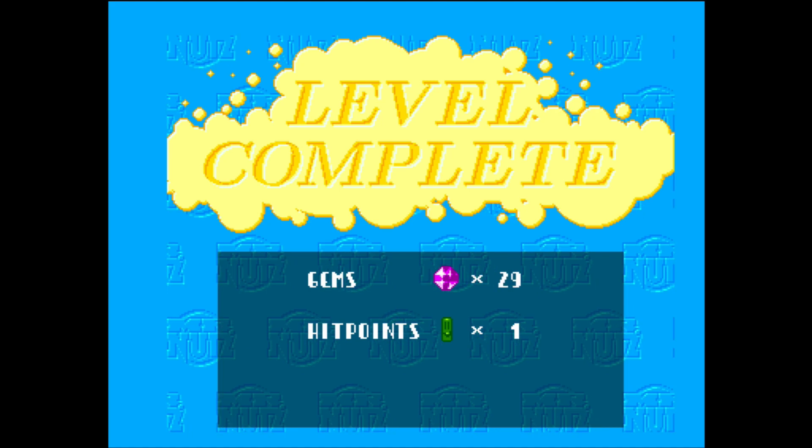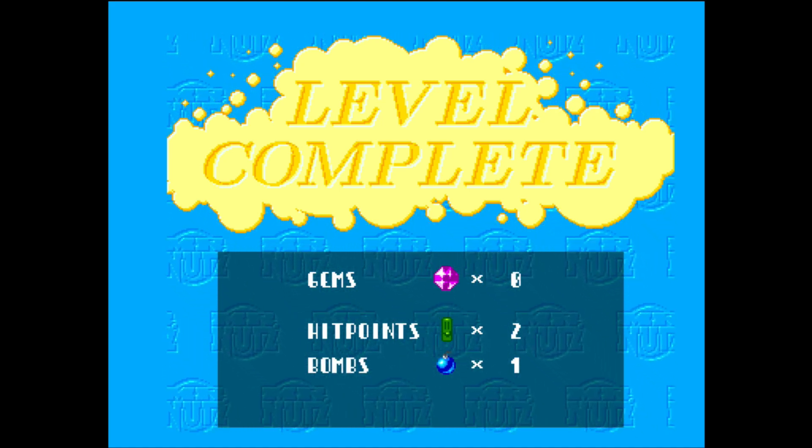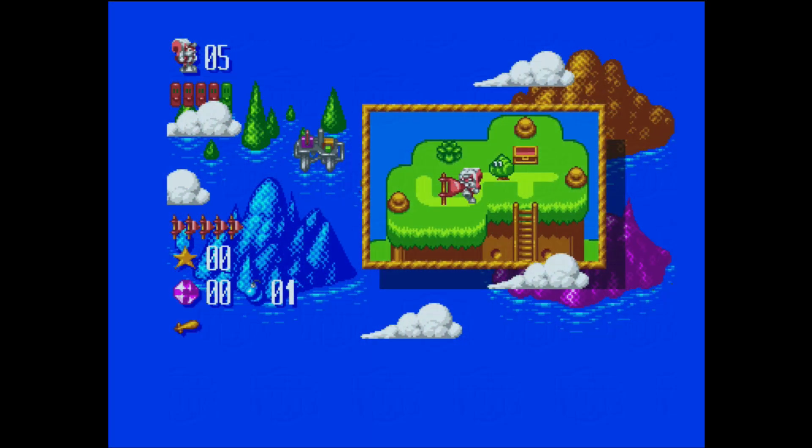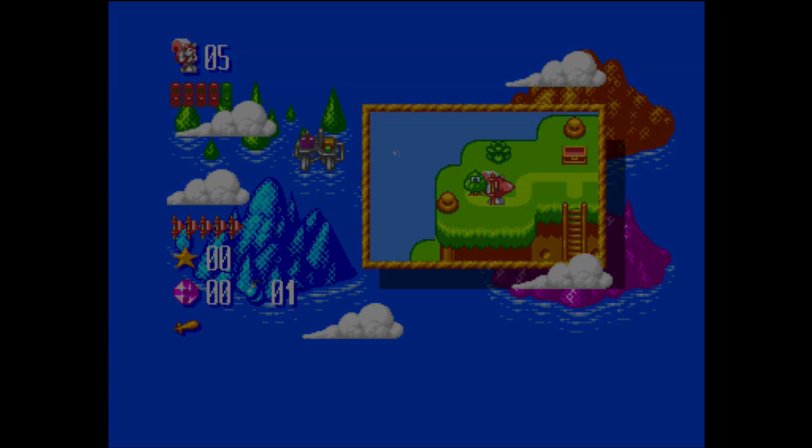Once the level is defeated, he will go back to the map screen and spend the next 20 minutes looking for the next level to enter. On the map screen, there are various different chests and things you can open, and some of them contain bombs, which is the most important resource, because there will be a stone wall blocking your progress and you need bombs to blow through those.